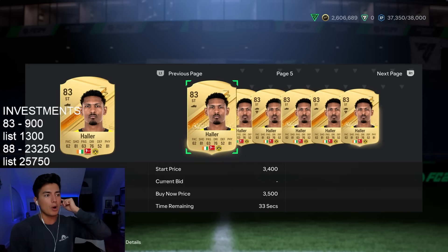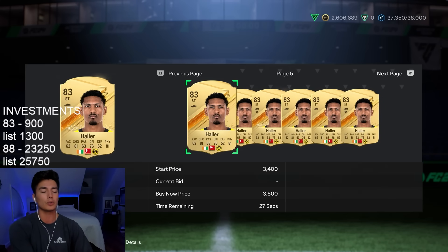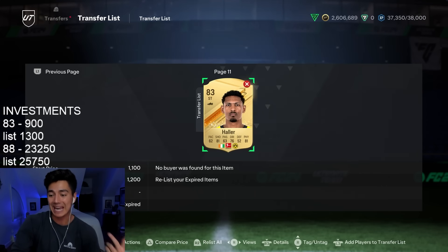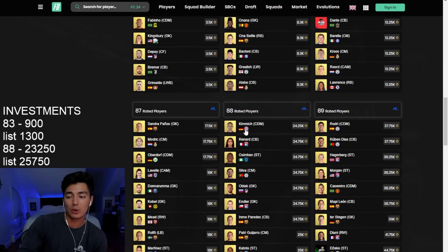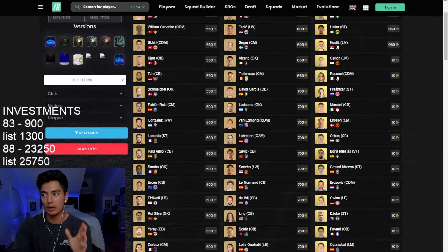If I can just keep doing this and keep my transfer list full with these 83 overall cards, it's just constant profit. They're super easy to win for 900 coins on bid — 850 is probably a bit more of a struggle, but 900 on any bid you'll see on 83s is probably doable. I like these 83s. It's pretty safe going into tomorrow on Tuesday, and you should be able to sell a bunch of them for 1,200 to 1,300, maybe closer to 1,400 coins tomorrow. I've also been doing a lot of 88s — picking them up for around 23K to 23,250 on bids and snipes, and listing them up for 25,500 coins. That's about a thousand coins per card, just lazy listing.